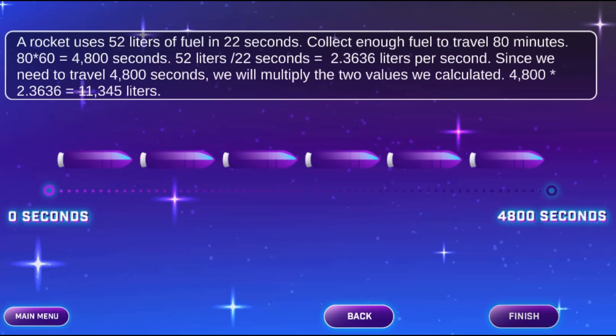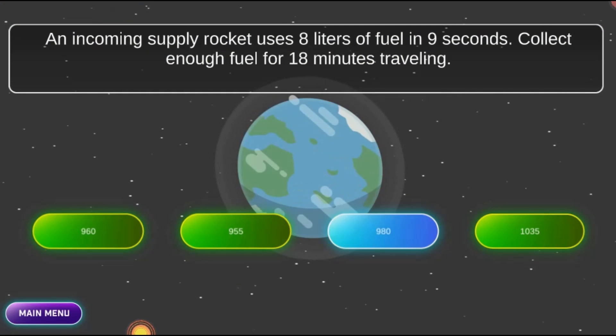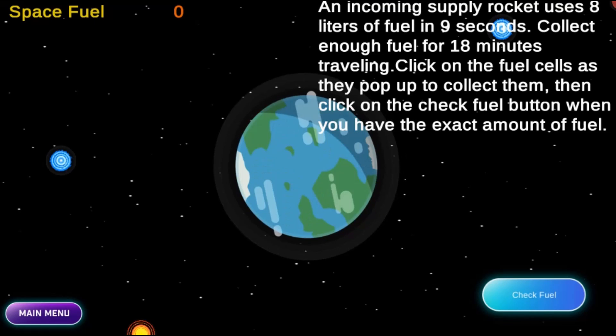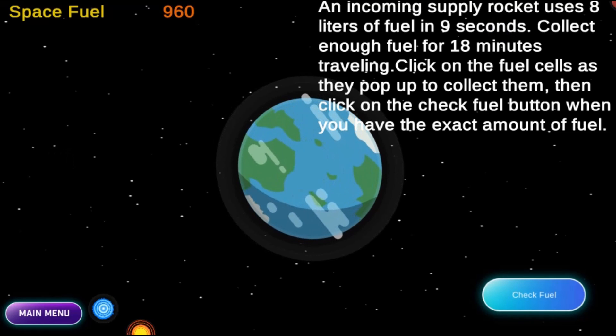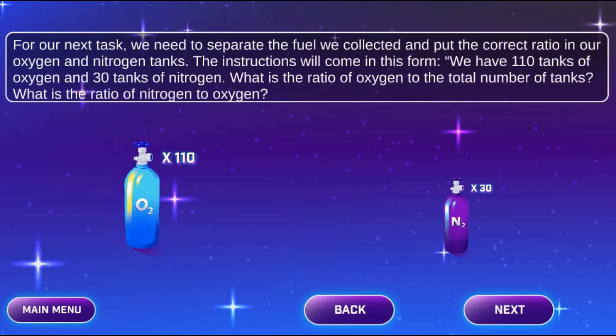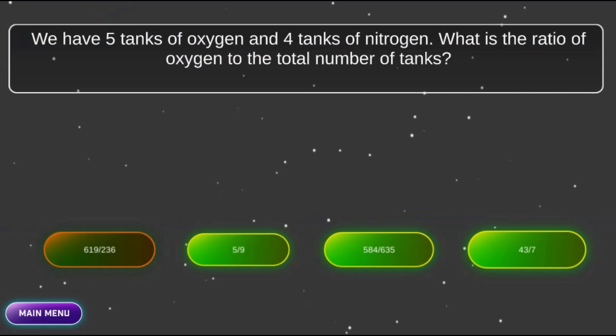In this informative instructional game, learn about ratio and rates to fuel and launch your rocket. You will play as a cadet and your goal is to help the space station prepare the rockets for shipping. Your knowledge of ratios and rates will be required to get the rockets ready for shipping.